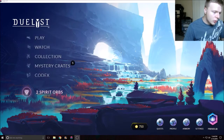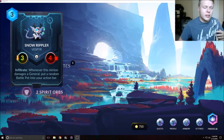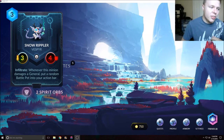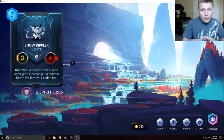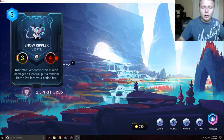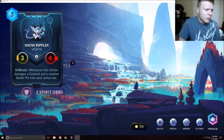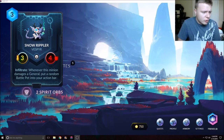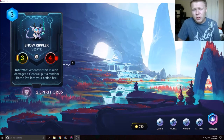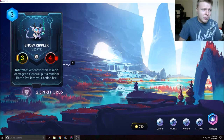The next card we're talking about is Snow Rippler — it's a Vanar card. New Vanar cards! It's a three-mana 3/4, which are great stats by the way. It has Infiltrate: whenever this minion damages the general, put a random battle pet into your action bar. Again with the battle pets — same synergy. This one's more towards the Vanar side, the other card being neutral so it could also be Vanar.